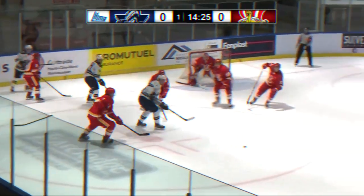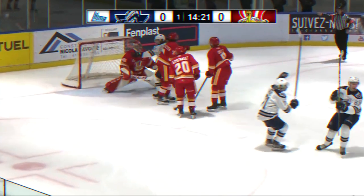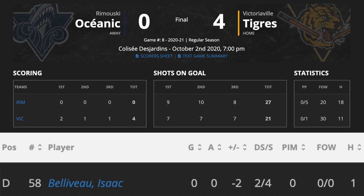Hello everyone, I'm Andy Leroux from NHL Draft Central and today we'll take a quick look at my notes on 2021 NHL Draft eligible Isaac Beliveau. In a 4-0 defeat against Victoriaville, the 6'2 left-handed defenseman finished the game with 0 points, a plus-minus of minus 2 and 4 shots on net.